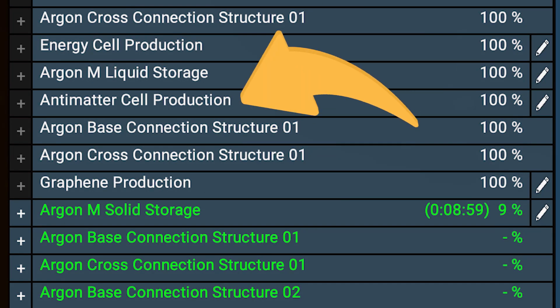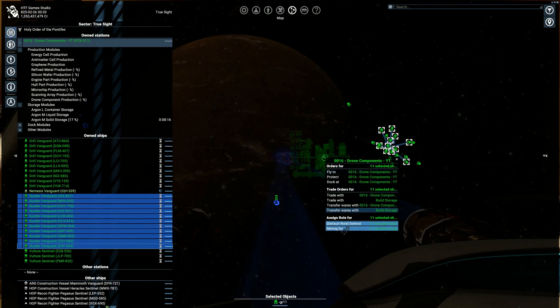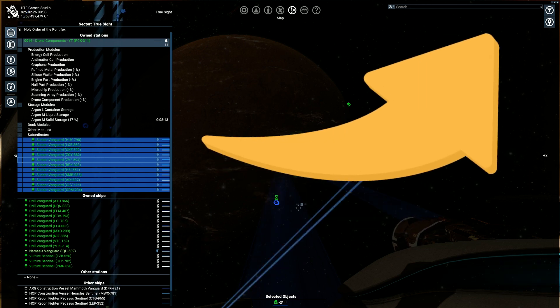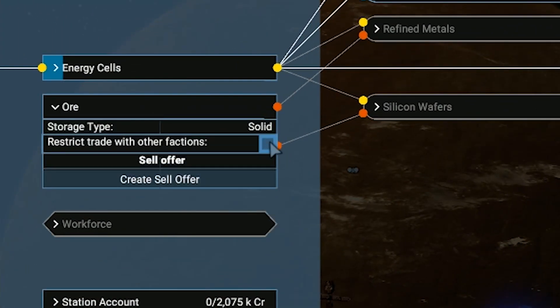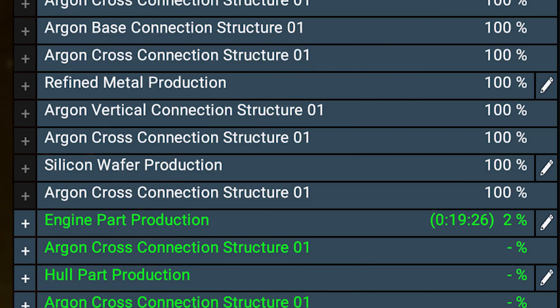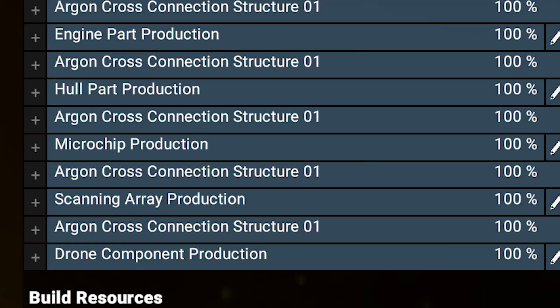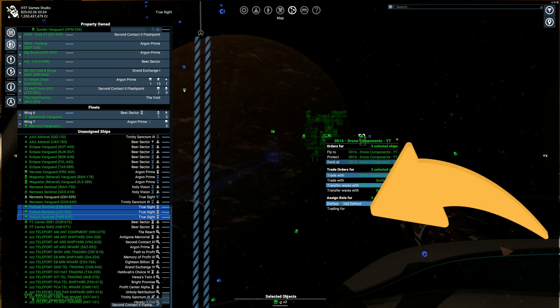When the antimatter cell and graphene production is done, assign 10 gas miners to the station. If you need help buying ships, check the top right corner suggested video. The next action is needed when solid M storage is ready: set strict trades for ore and silicon. After refining metal and silicon wafer production is complete, assign 10 solid miners to the station. Once everything is done, assign 3 medium traders to the station as well.